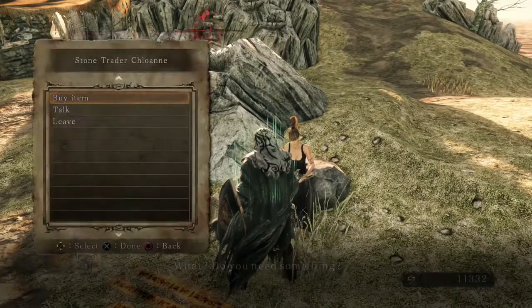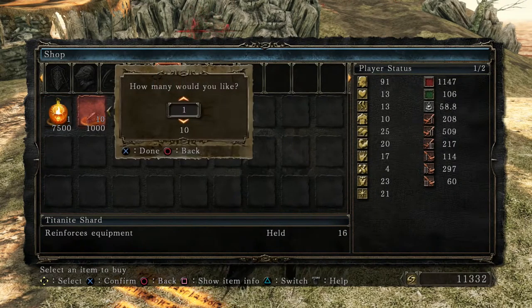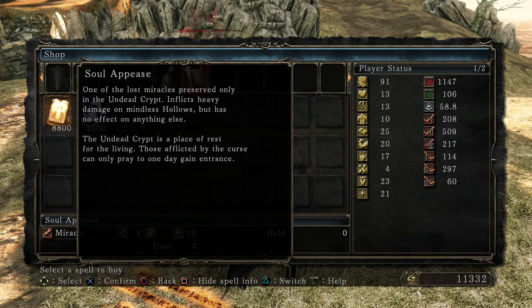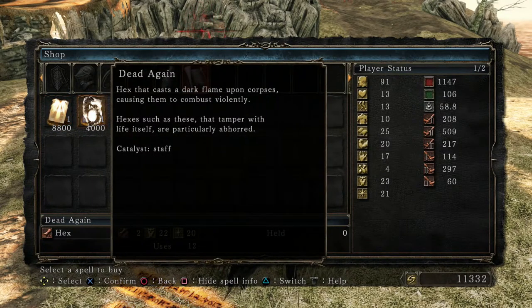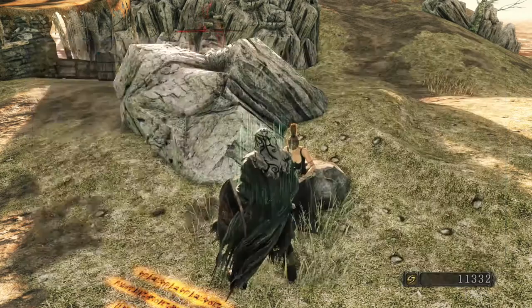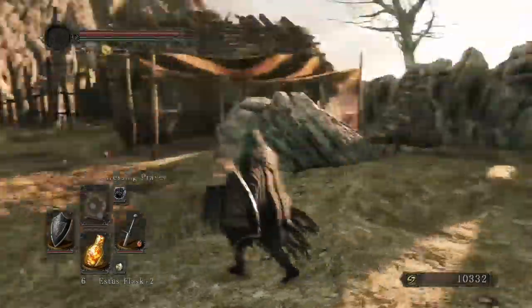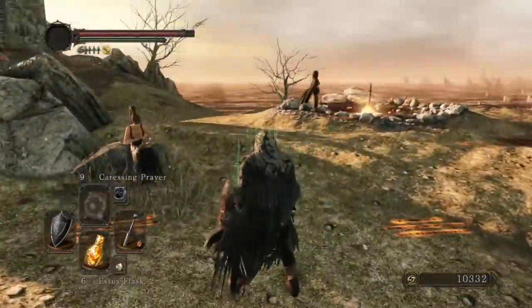Do you need something? So now she'll basically help us. There's also a Bonfire Aesthetic — so you can strengthen your foes. A Hexer spell that casts a dark flame upon a corpse, causing it to combust violently. I guess I didn't unlock her full stock yet, or maybe I've got to do something else. But it's good enough anyway.